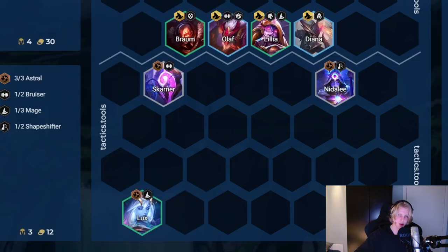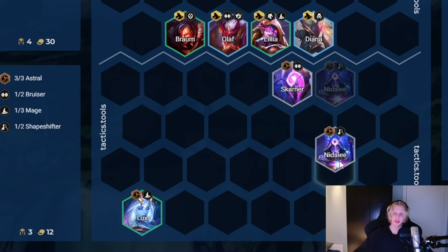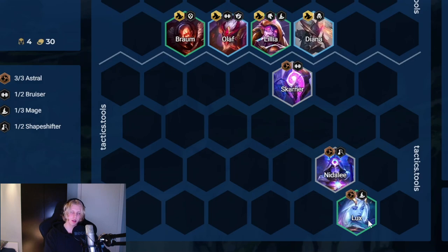Let's take one last scenario. Let's say you're losestreaking and you're very weak but you're at least trying to preserve some HP. Then put your units diagonally and make sure they all target the same unit. This way you have the biggest chance of at least killing one unit and saving two HP.